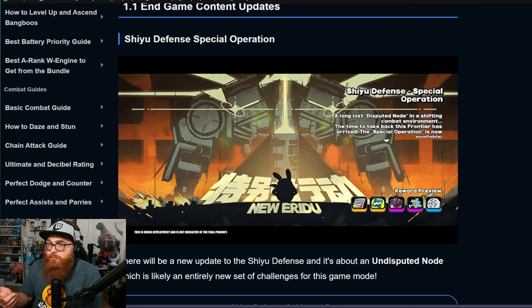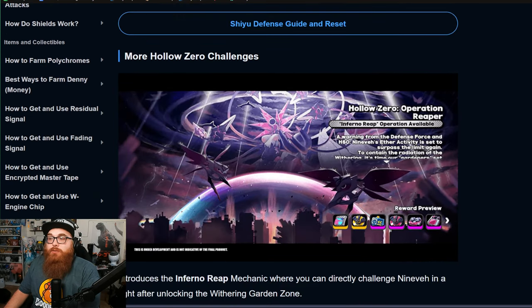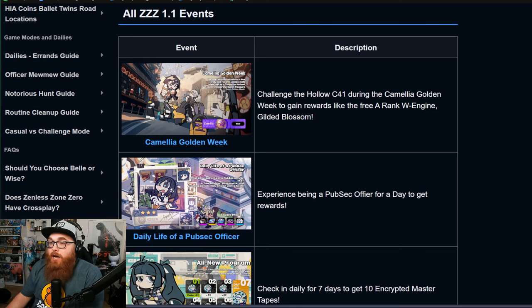They made this a very fast-paced live stream. We're also getting more Hollow Zero challenges, which is cool — do those, get the currency, use them for summons. For ZZZ events, first we have the Camellia Golden Week where you can challenge Hollow C41 to gain rewards including the free A-rank W-engine Gilded Blossom.